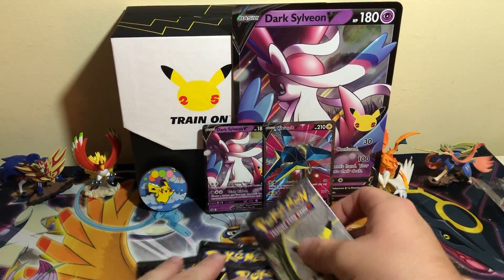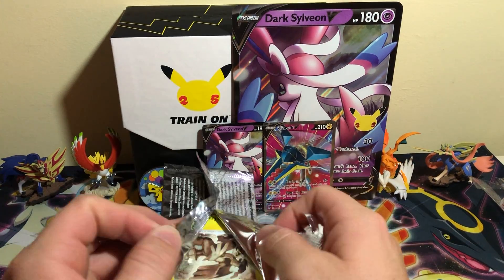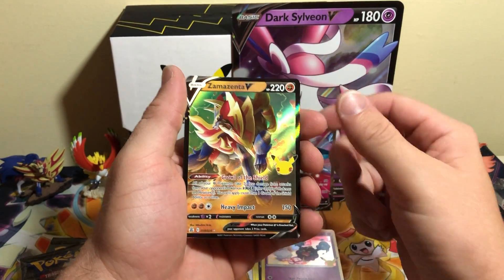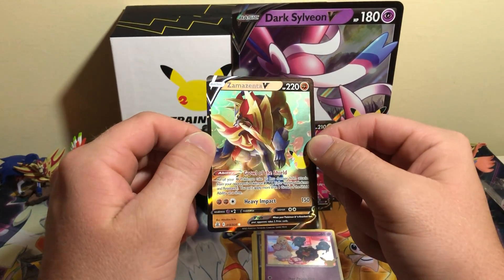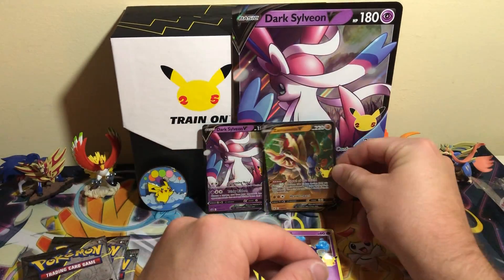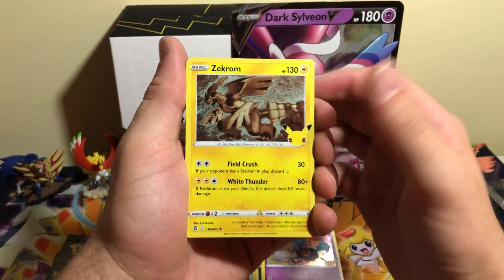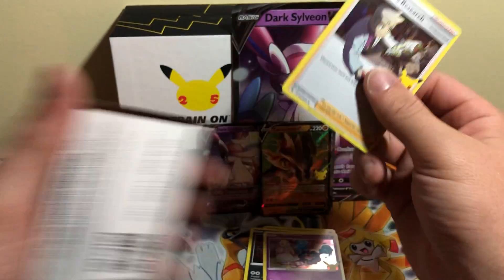Let's get into these four Celebrations packs. We've opened close to 20 of these now — I think this will take us to 18 total. We are chipping away at the cards we need to complete this set, and I am enjoying literally every card of it. We got a Zekrom, Yveltal, Cosmog, and another Zamazenta V. That is such a cool card — the shine looks like its fangs swinging real fast, but that's just the shine off its shield. Next pack: Zekrom, another Yveltal, Cosmog, and Professor's Research — just out here graffitiing up the place.